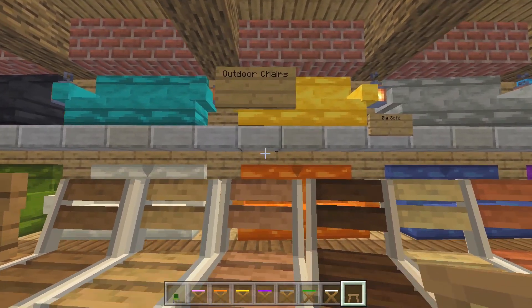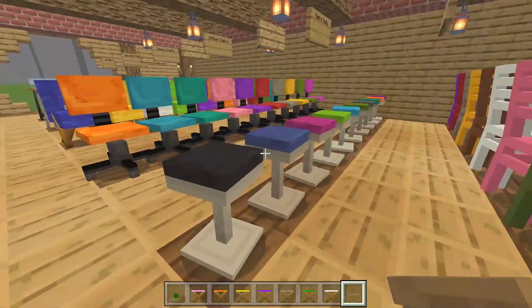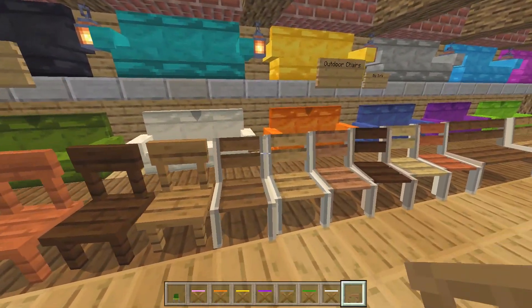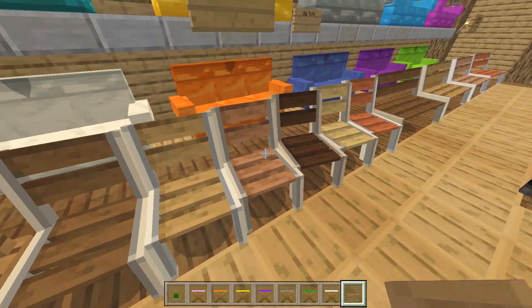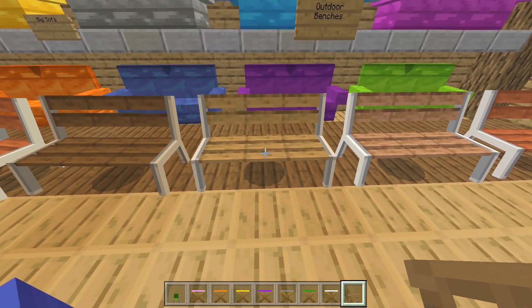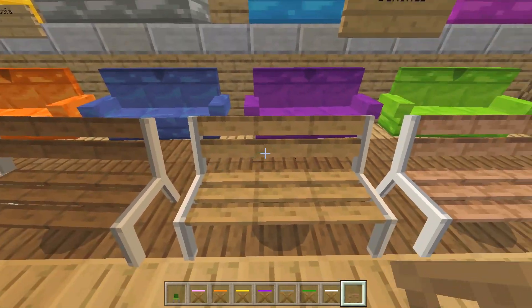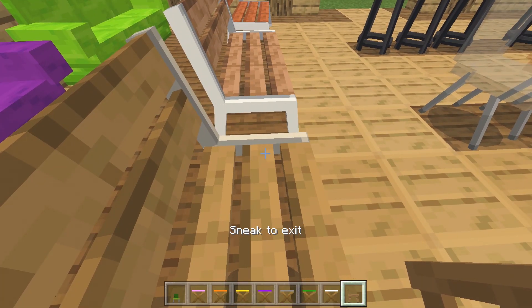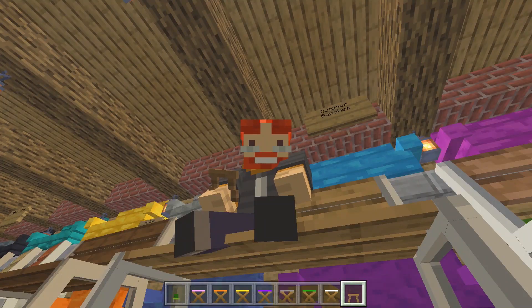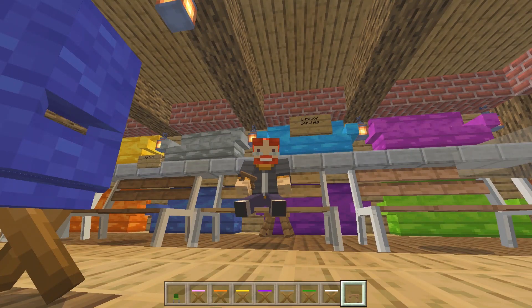The simple chairs look fairly cool. Next is the outdoor chairs — if you don't want a colorful garden chair, just go for a wooden outdoor chair; it's pretty much down to your own preference. Then there are the benches, which look fairly cool as well. You can sit on these and use them for a park build or something like that.